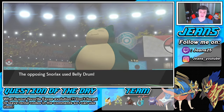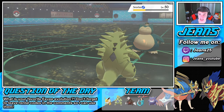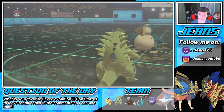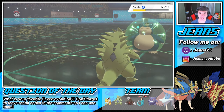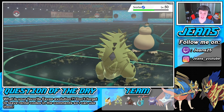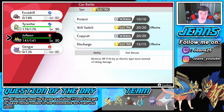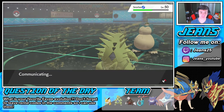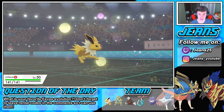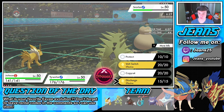He totally needed that Trick Room but goes into Belly Drum as his last ditch effort. I can see him being G-Max with Replenish and High Horsepower. We're going to Dynamax our Tyranitar after this. We can trigger the Weakness Policy and just swamp on him. I'm going to Dynamax Tyranitar and Jolteon's going to get a little action in here — going for a Discharge.